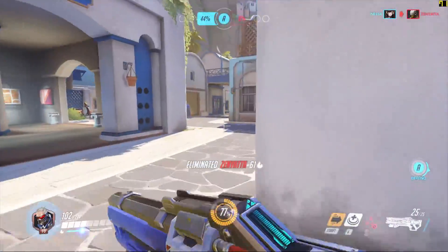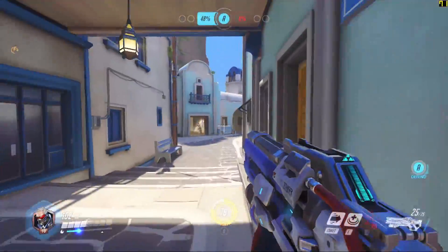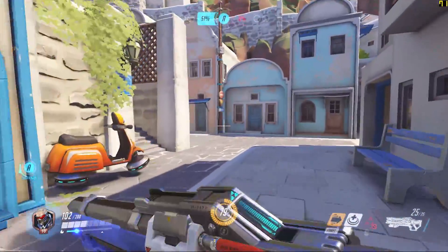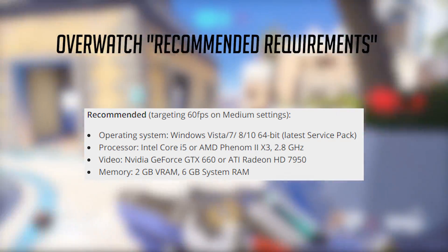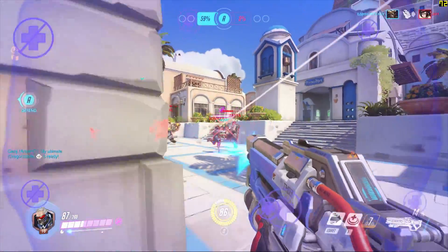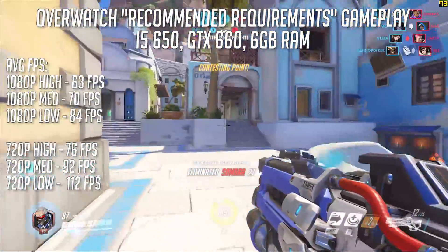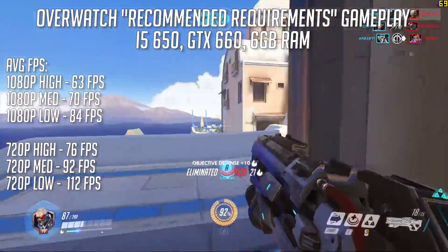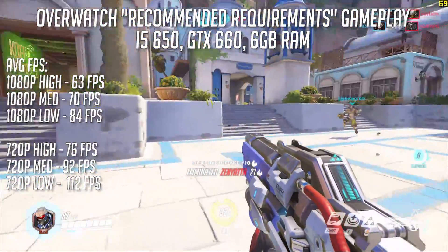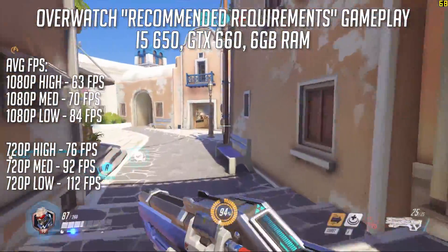Finally, it's the turn of the ever-popular Overwatch. These recommended settings are interesting, because apparently they are actually targeting a 60fps experience with the medium settings. To achieve that, you'll apparently need a Core i5, Phenom X3, and a GTX 660 or HD 7950. The specific i5 wasn't mentioned, but pairing an i5 650 with a 660 meant an average of 70fps, and just as described, the recommended system requirements did allow for a 1080p, 60fps-plus gaming experience at medium settings, just as was stated on the spec sheet.